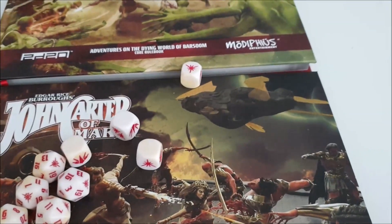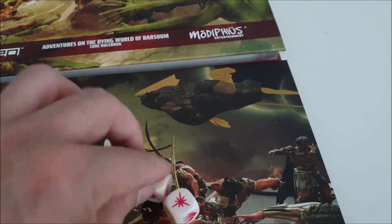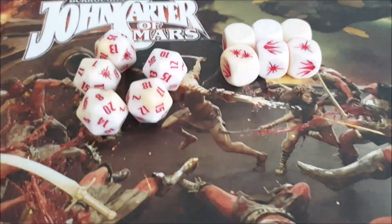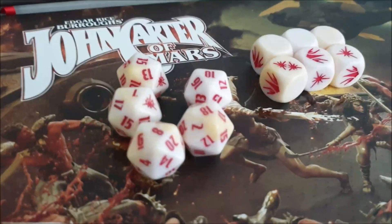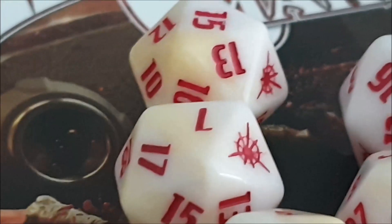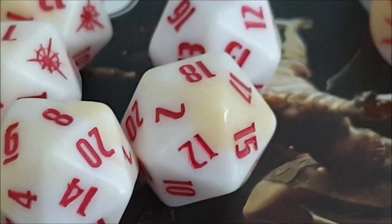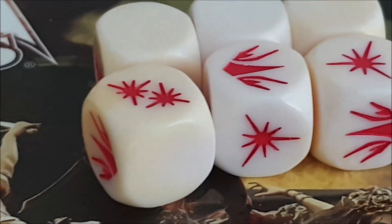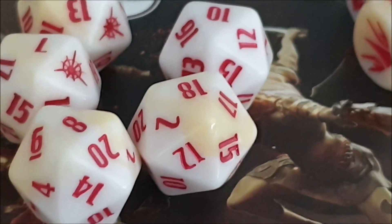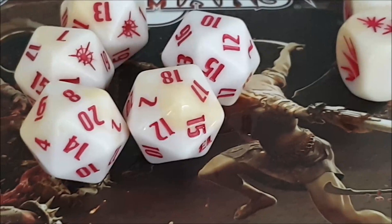Now let's take a close look at the dice, because I'm a dice kind of guy. These are a bone or ivory style of dice. There are several dice sets available — these are the helium dice. It's a mottling of a bone/ivory color with a milky white color and bright red numbers. The texture on the dice is very smooth, not unlike the feel of pearls. Pretty dramatic.